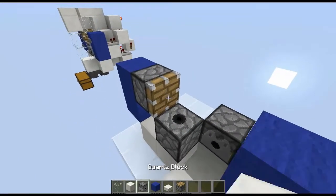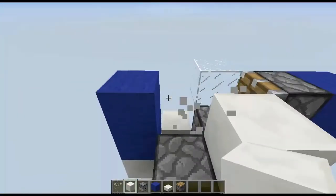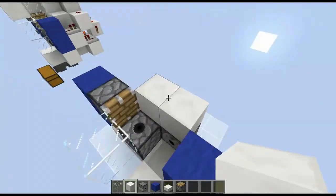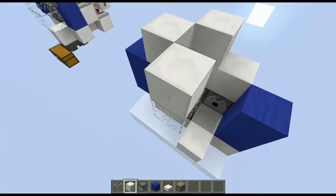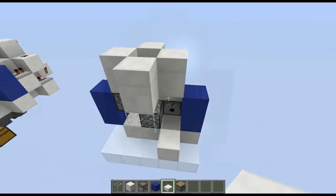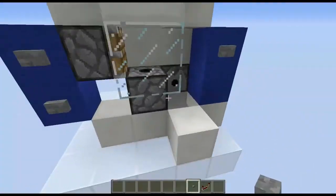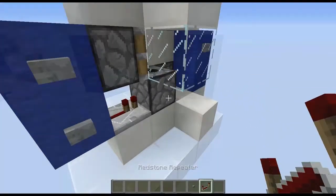Place a piston here, a glass block there, then quartz here and here. Go up one layer and place quartz like this with slabs on top of each of those blocks. Then place buttons here — one there — and put a repeater right there.